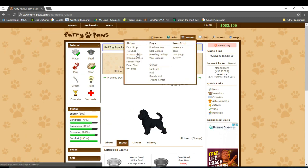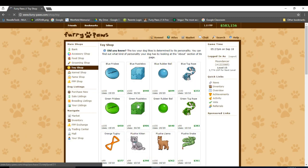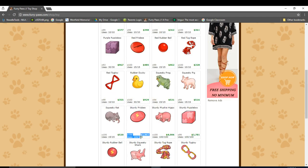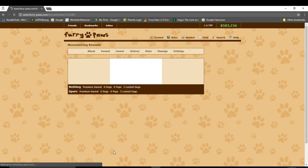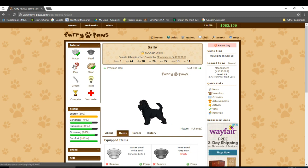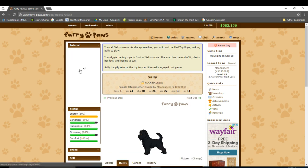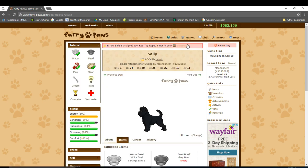If you need to buy a toy, you can head over to the toy shop and purchase one. Some toys are more expensive because they last longer — they have 100 uses compared to maybe only 15 uses for another toy. Now I've assigned a toy to Sally, so let's play with her. I only need to play with her until the green checkmark is shown — if I play with her anymore, it just wastes uses of the toy. For example, if I keep playing with Sally, I just lost a red tug rope because I used all of its uses.